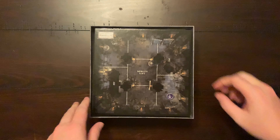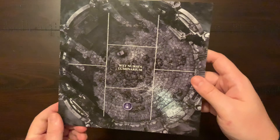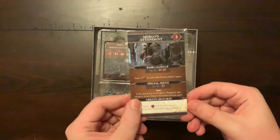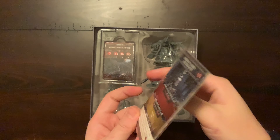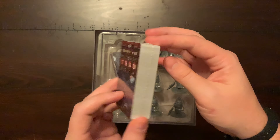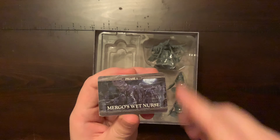On top is the double-sided map tile. Inside we have enemy cards, campaign cards, and the phase cards.